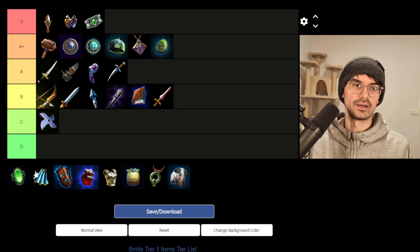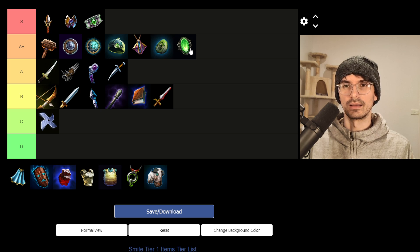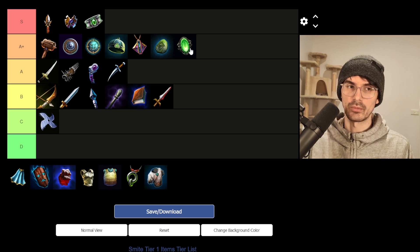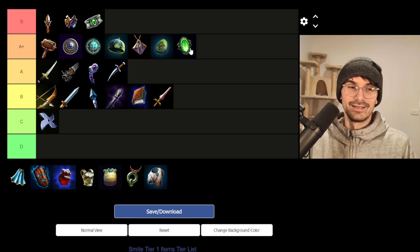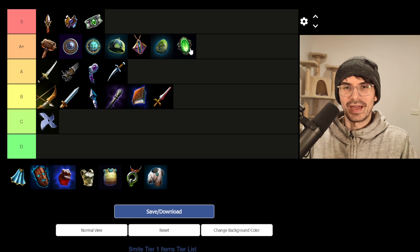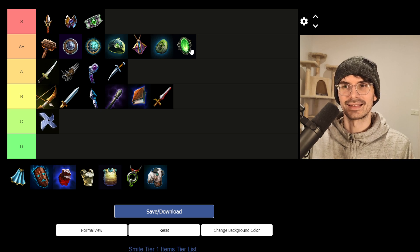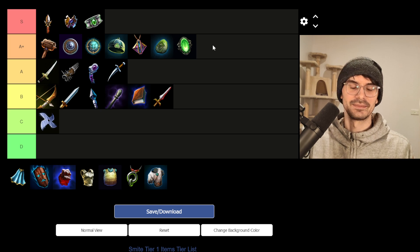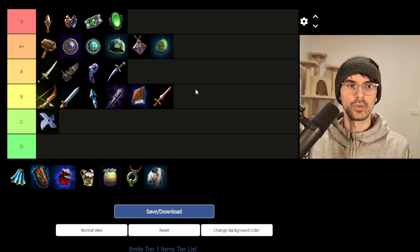Glowing Emerald is, in my opinion, a very strong item for early game. 600 gold, 100 health and 10 HP5 — a ridiculous amount of sustain. That's 20 HP every 10 seconds in early game. You're not going to get poked that much, and this upgrades into Thebes, so you get benefit from this throughout. If you're playing support, there's not much reason not to build it unless you have a very aggressive strategy in mind. I think Glowing Emerald is at least A-plus, maybe even S-tier material — still an S-tier item even though there are other upgrade options now. This item alone by itself is still incredibly good.